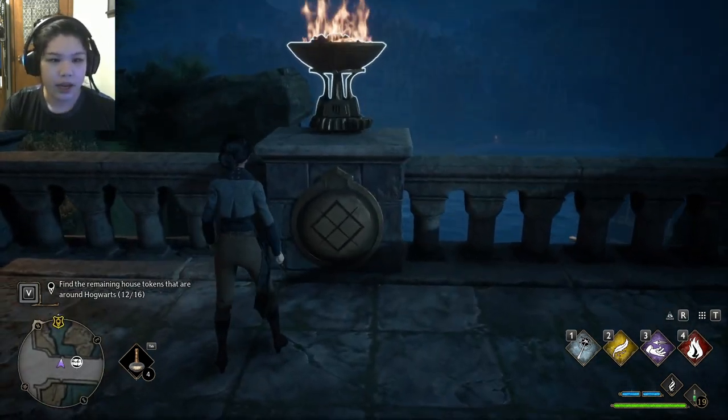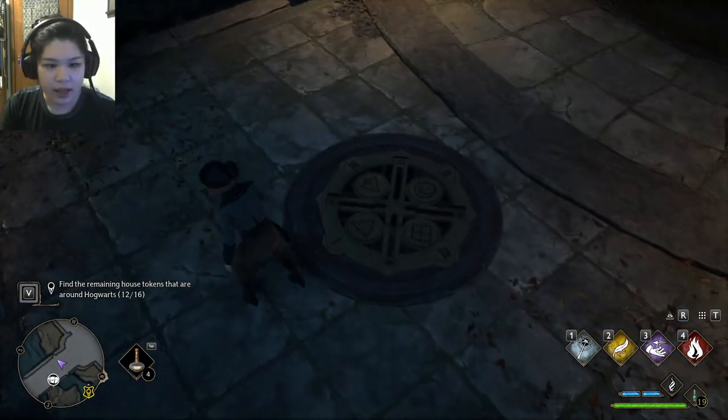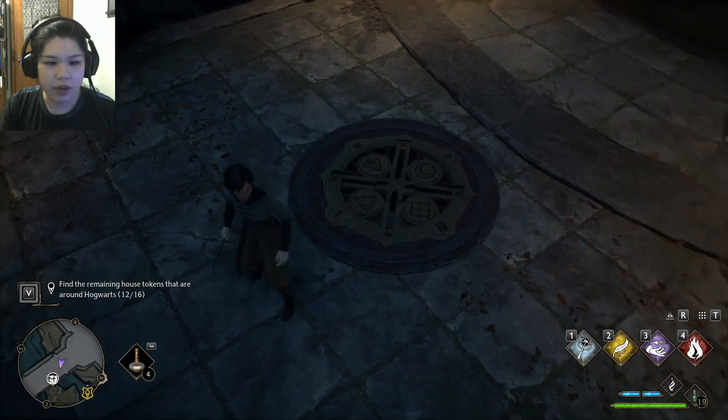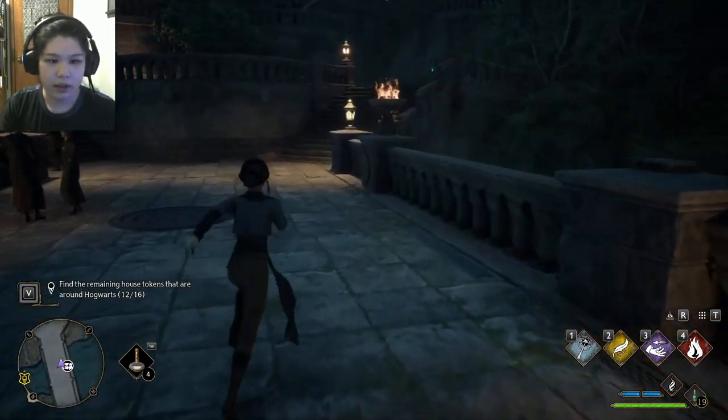As you can see on the braziers, there are numbers listed. The arrow for the circle is three, and the triangle target is number one. Let's go.